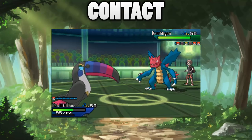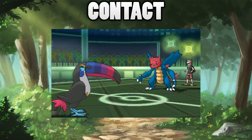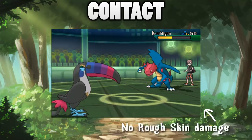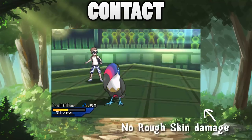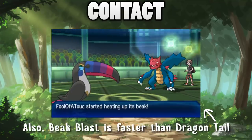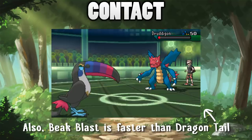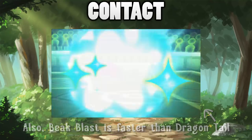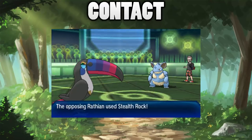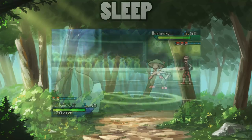Another neat fact about Beak Blast is that it's not itself a contact move. So if you have two Toucanon facing each other and they both go for Beak Blast, neither will get burned because they're not actually touching each other. I imagine it's like a heat wave that explodes outwards from Toucanon's beak. This is pretty cool for a physical move, meaning your Toucanon won't be hurt by things like Rocky Helmet or Iron Barbs that the opponent might have.